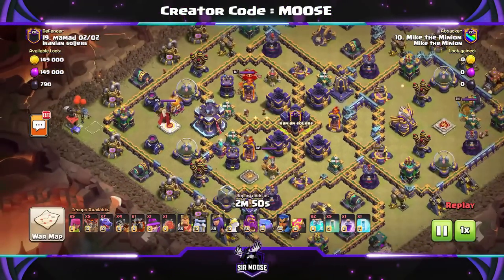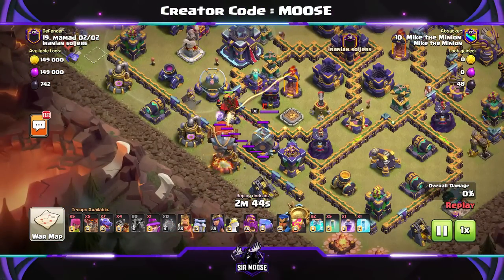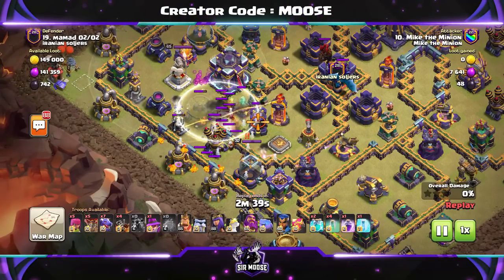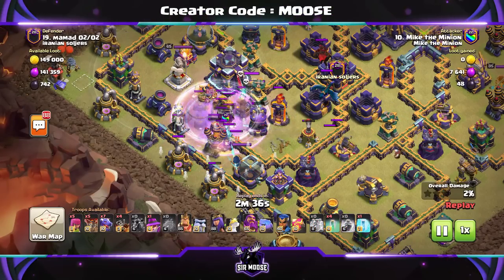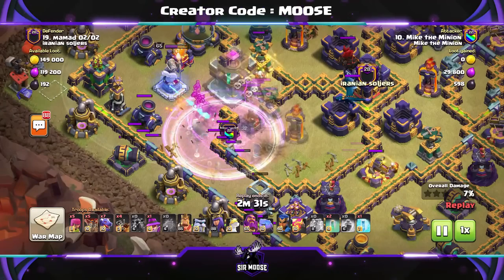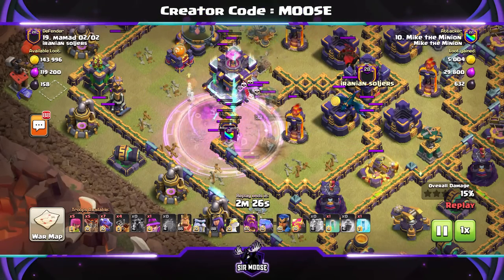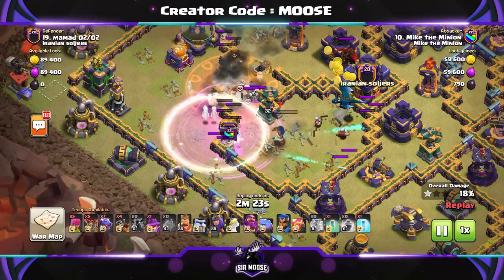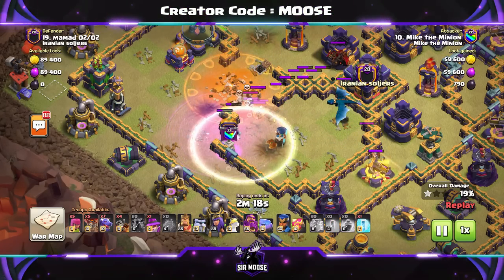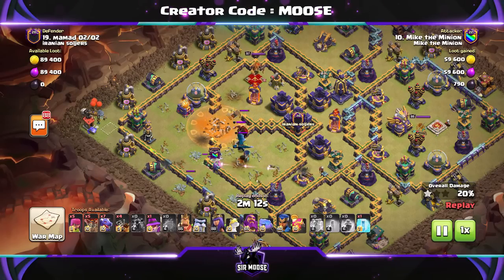On to the second attack. Can we send in the battle blimp using the lava hound? Sometimes you send it in with the grand warden ability, but on this base we've sent in the lava hound to distract the defences. There's the battle blimp - same again: invisibility spell first, unpack the battle blimp into the centre of it, double clone spell, rage spell, back to your invisibility spells. Take your time and count: one, two, three, around 3.6 to 3.8 seconds, then drop a new invisibility spell and repeat. We've taken out the town hall. You know you're on the right track if you get about 20% damage with the town hall taken out.